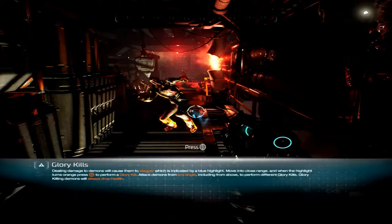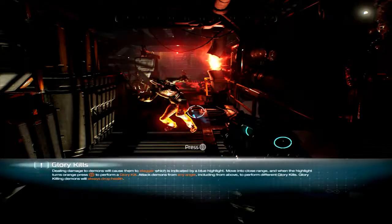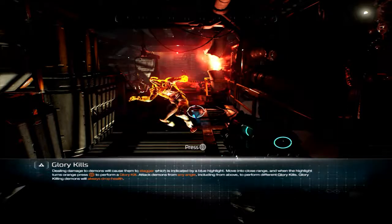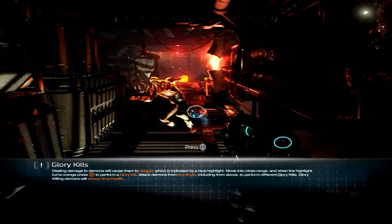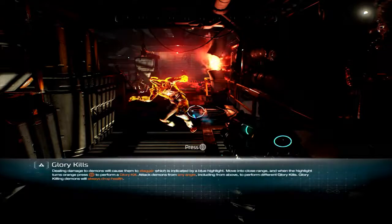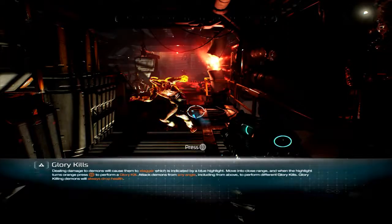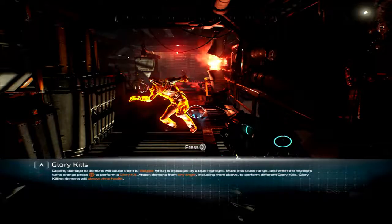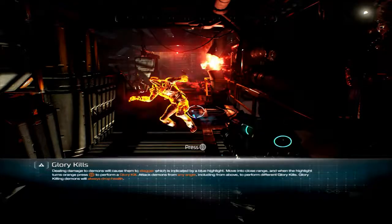Okay, the tutorial says: didn't cause them to stagger, which is indicated by a blue highlight. Move into close range and when the highlight turns orange, press start — that's how you do the glory kill. Attack demons from any angle, including above, to perform different glory kills. Glory killing demons will always drop... I don't know if that's a good thing or not, bro.